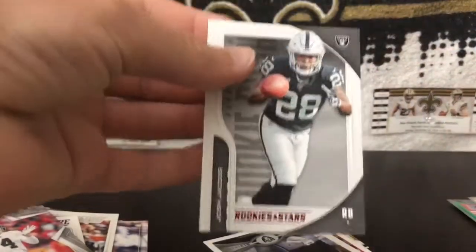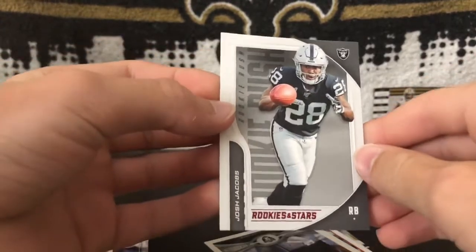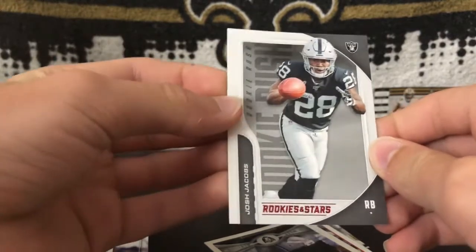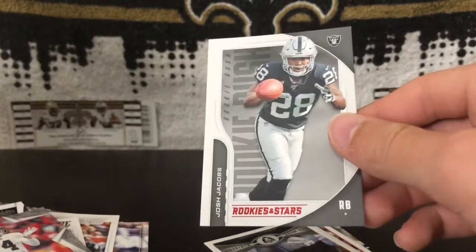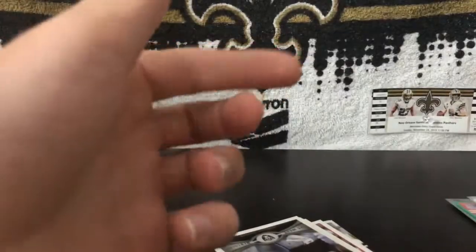Here we have a red Josh Jacobs rookie from Rookies and Stars. Josh Jacobs is probably one of the best rookies from last year — best offensive rookie at least. And this is a red parallel, so pretty nice right here. Looking nice.